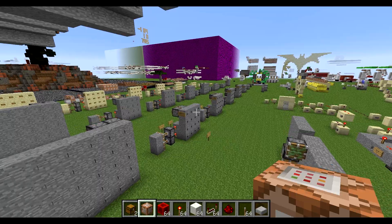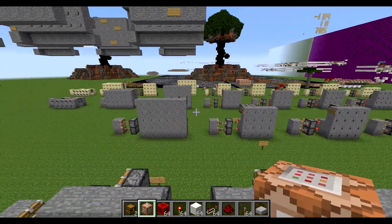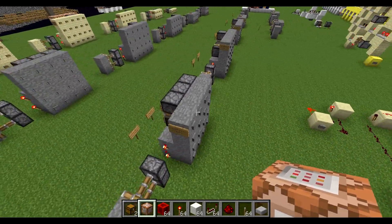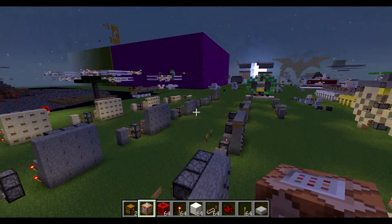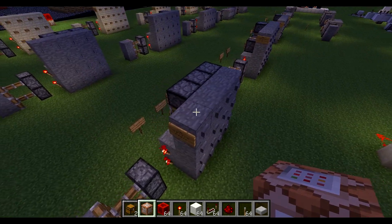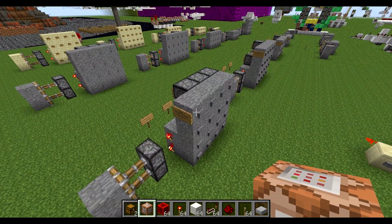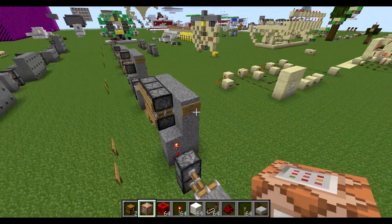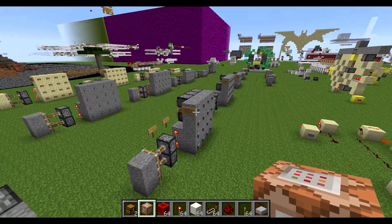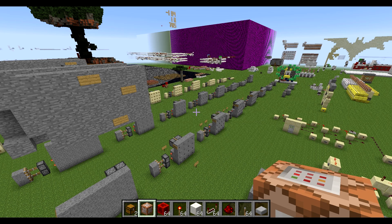So these are the most compact combination locks in existence, possibly. They are three blocks thick including the buttons. The only downside is that you can't just push a few buttons on the back to customize your combination. You can create your own combination, but to do that you need to move the pistons around manually.